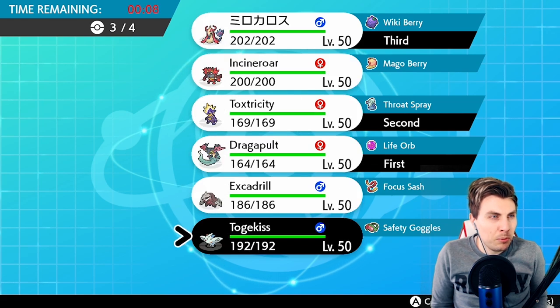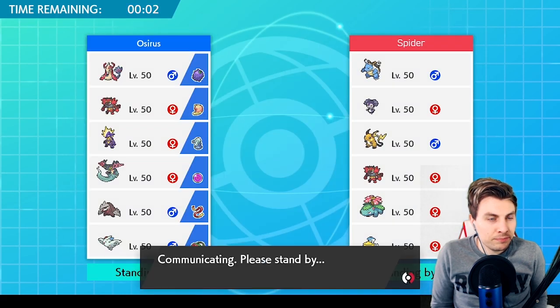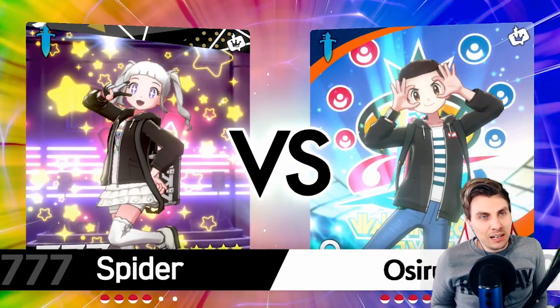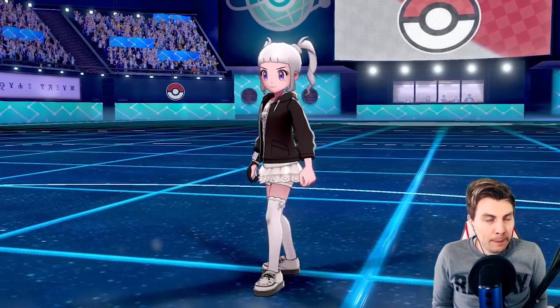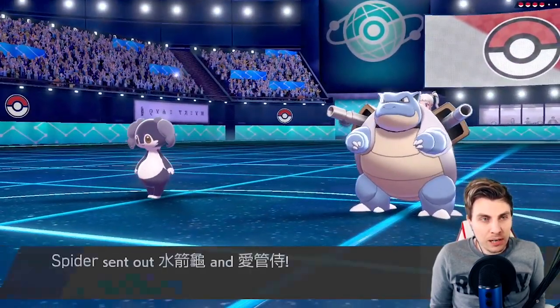We probably don't want to be bringing Incineroar to this match really, just because of the rain threat from Blastoise and Pelipper. But we need to make some decisions — we'll bring Toxtricity, Dragapult, Milotic, and Excadrill. Excadrill gives us a nice option against things like Incineroar and Raichu, and we've got the Focus Sash there as a buffer. This feels like a really awkward team to play against — it's got lots of setup and automatic rain. Weather Ball on stuff is likely, and Blastoise is going to be scary with the Shell Smash variant.